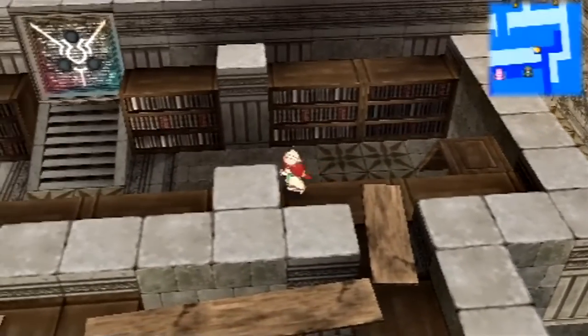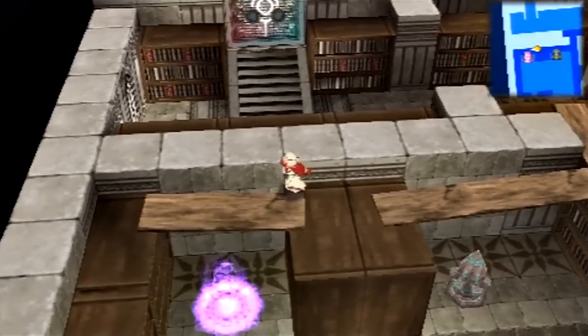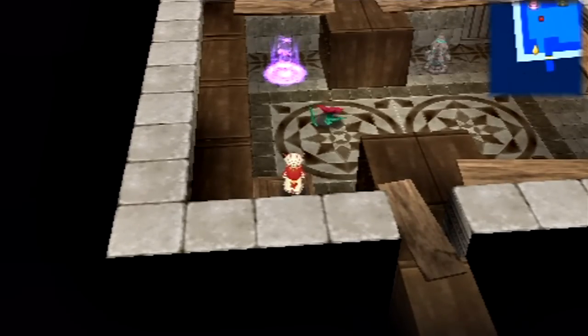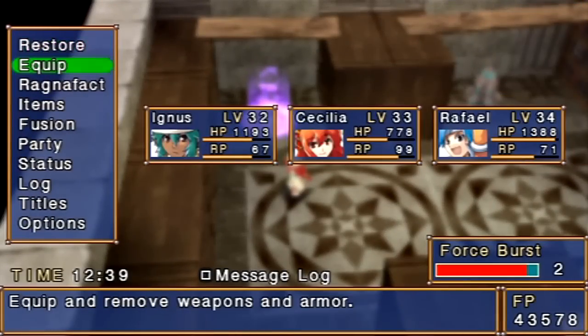Now, you see that door in the upper left there? Those three spots — there's one for each of the aspects of the game. So we gotta unlock that. Well, you don't have to, though. It's a good idea.